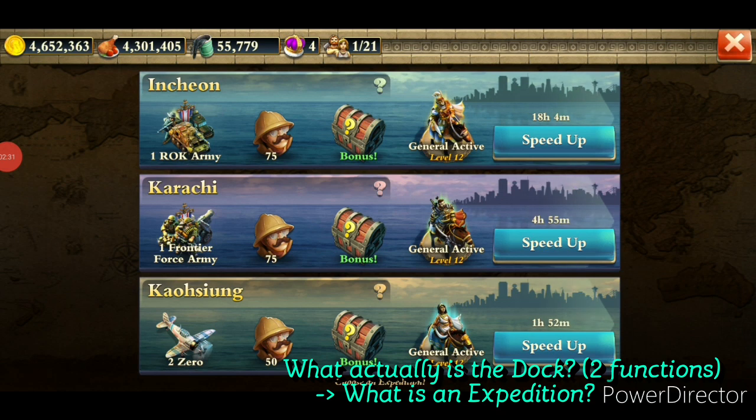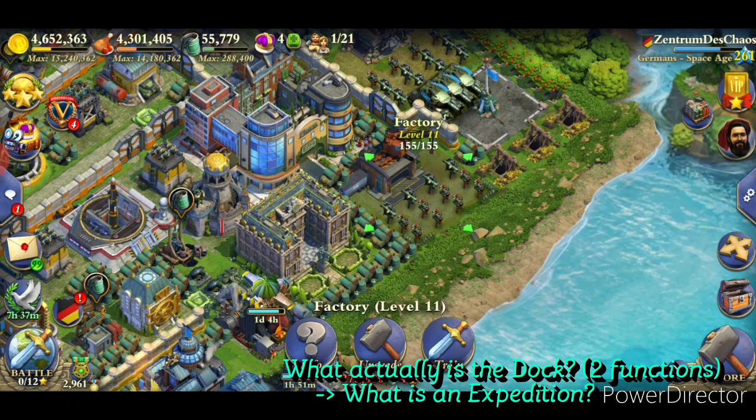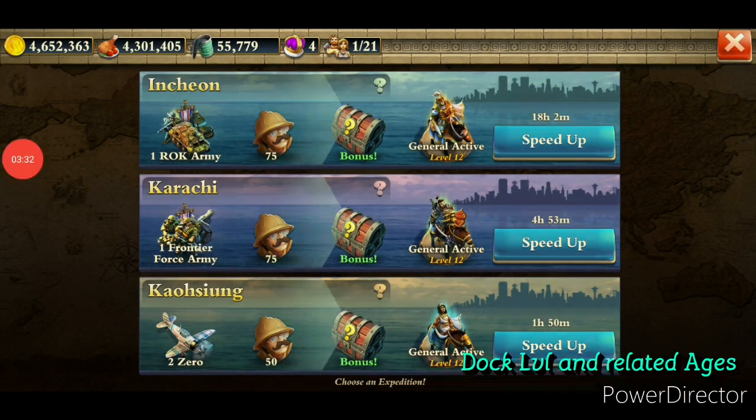What actually is an expedition? We have some resources in-game: one resource in general is time, another resource is our citizens, and we also have physical resources such as gold, oil, and food. Like most upgrades and researches, in our shipyard with our expeditions we will have to use time as well as citizens as resources, spending them for a specific purpose and not having them available for a specific amount of time before they return. You could also define an expedition as a limited amount of time in which citizens stay unavailable, providing you with a specific reward when returning.